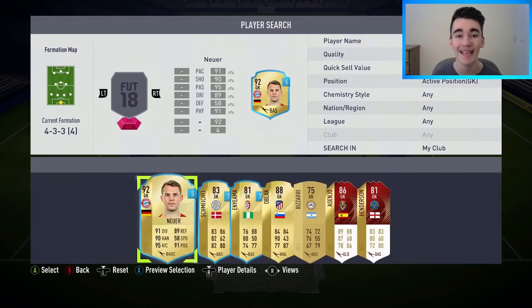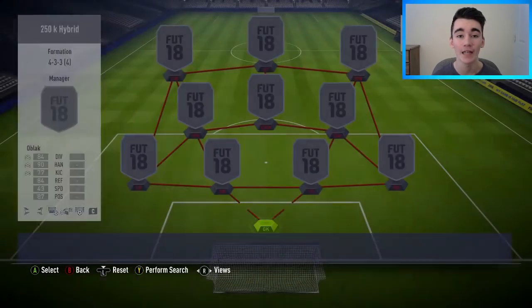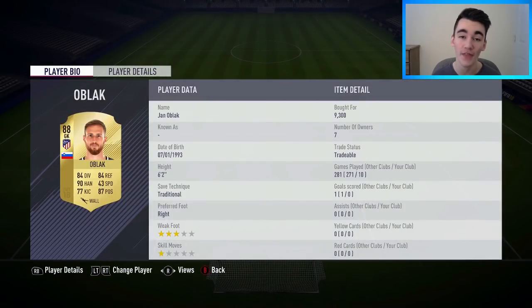In goal, I've gone with the 88-rated Jan Oblak, who I bought for 9,300 coins. I've not actually used this guy too many times on FIFA 18, but he really impressed me when I did use him. A really solid and safe pair of hands between the sticks. I was really impressed with Oblak overall.